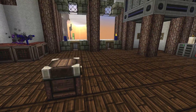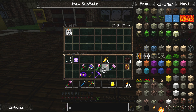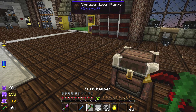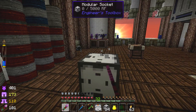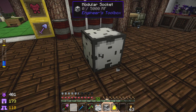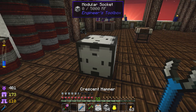I was doing some digging around in the mod packs and one of the mods in Horizons is called Engineer's Toolbox. It's a very technical mod. As you can see, I have a couple of the blocks from it, and it's comprised mainly of these modular sockets. These modular sockets are amazing things. You can put a solar panel on top, a smelter on one side, an inventory on another side, and a water tank on another side — it's a completely modular sort of thing.